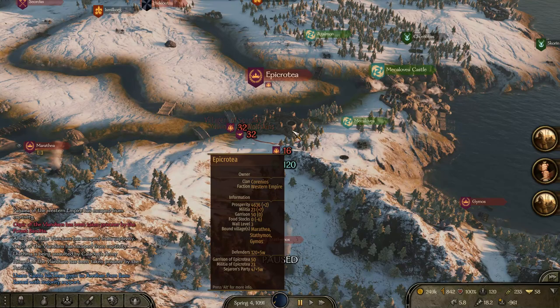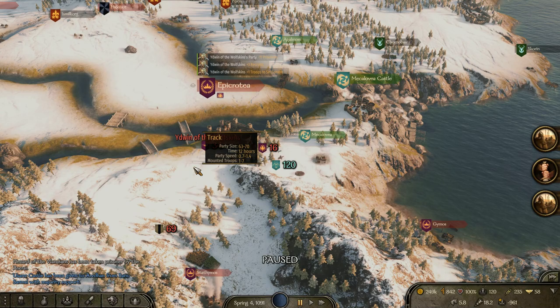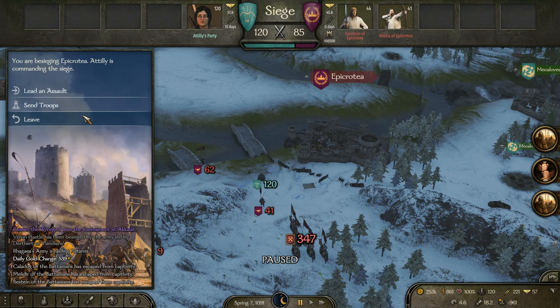I figured this town right here would be attacked, because it's right next to some of our territory, so I went over but not much was going on. I just sort of hung out and waited for some allies to show up, but they didn't. Then I realized this town actually has barely anything inside it - I thought I could take it myself. However, then an enemy army showed up, so we're going to give up on that. Nearly a moment of glory.